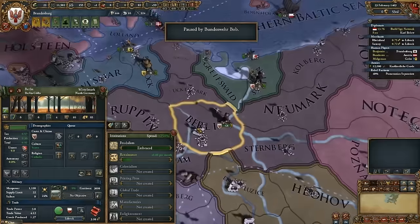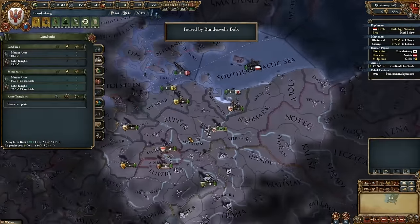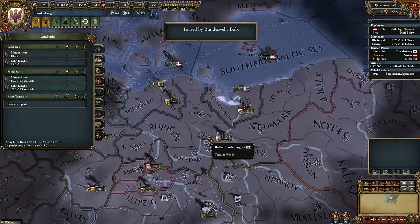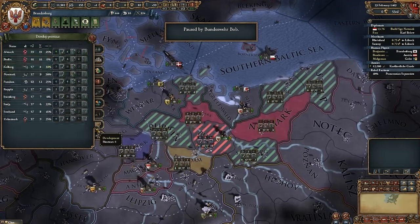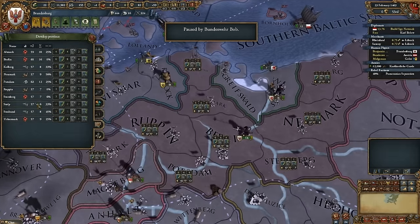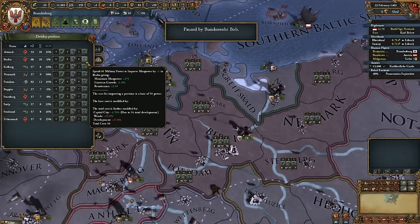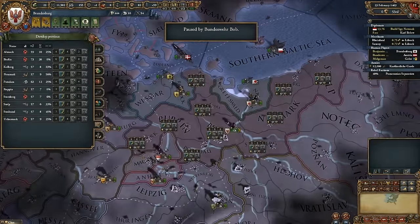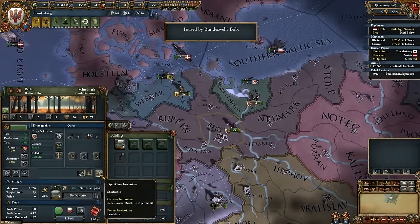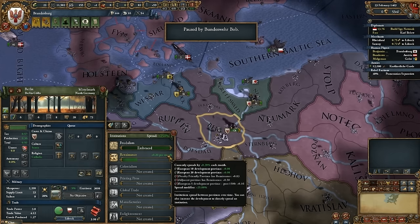Those are all modifiers that you can gain by pouring development into those provinces. So that right there is a tall versus wide benefit. Tall nations are going to have the benefit, at least in Europe anyway, of becoming technologically superior. Maybe if you conquer a bunch of renaissance or institution-laden nations, you get the opportunity to just have those institutions. But there's a gameplay avenue that wasn't as emphasized before — playing tall.